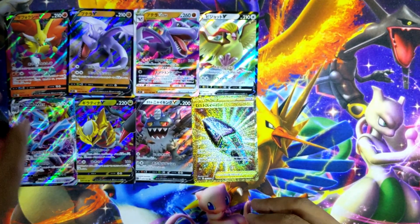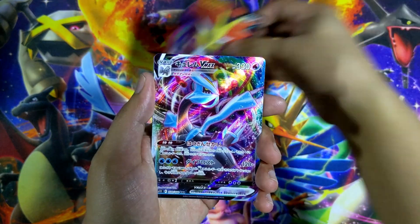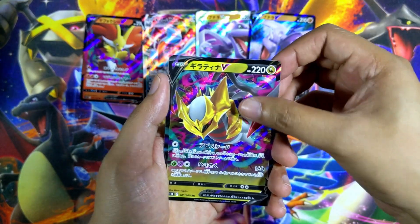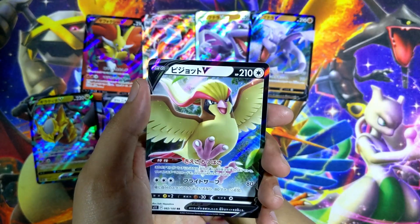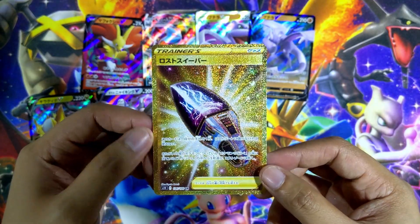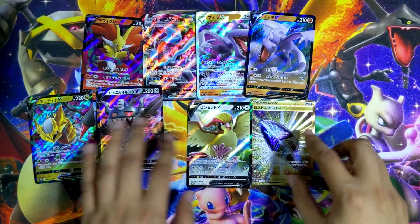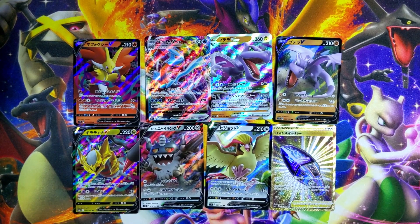Let me wrap up the hits real quick. From the Lost Abyss booster box, we pulled: Delphox V non-full art, Kyurem VMAX, Aerodactyl V-Star, Aerodactyl V non-full art, Giratina V non-full art, Galarian Perserker V non-full art, Pidgeot V non-full art, and the golden Vacuum item — the secret rare. I really do apologize for not remembering the names of some cards, but very nice secret rare — I will gladly take this. Those are the hits from my first ever Japanese booster box, Lost Abyss.